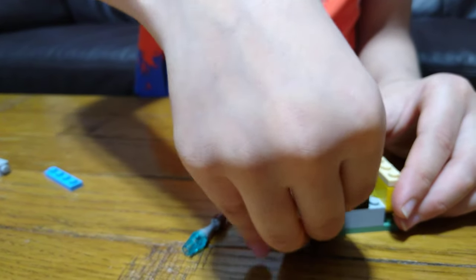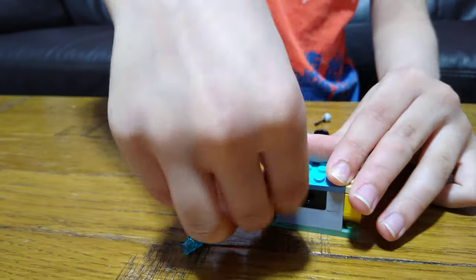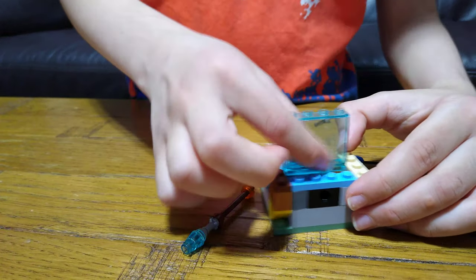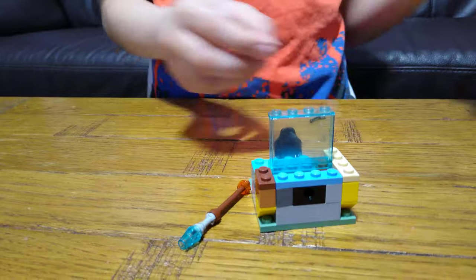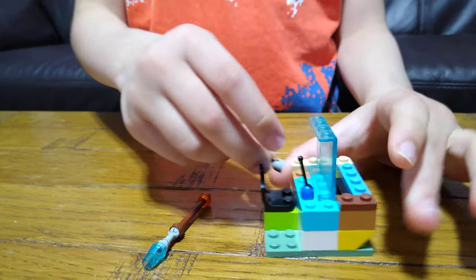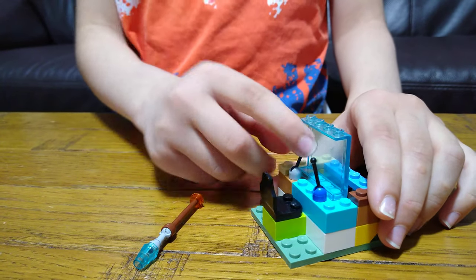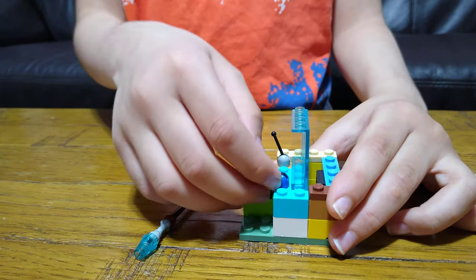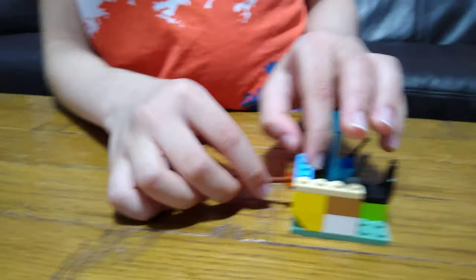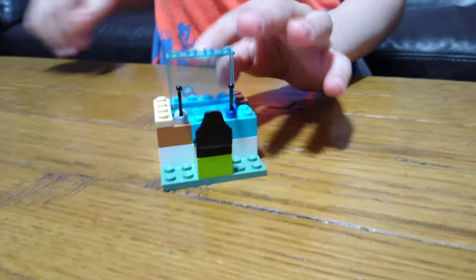Then you need to get a 1x1 brick and put a tile on top. Then we have to get this on top — this is for the screen where you see the asteroids. Then levers to make them move, or gear sticks like in cars. I'm not sure if they're actually called gear sticks, but that's what they remind me of.